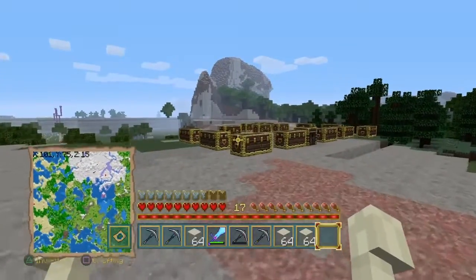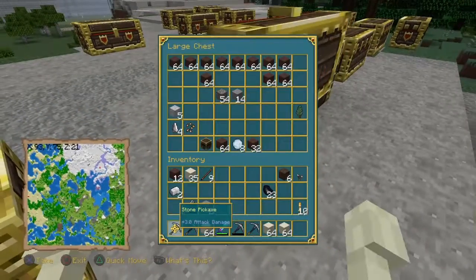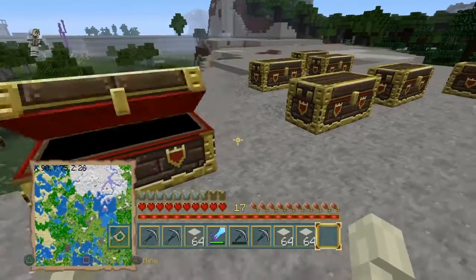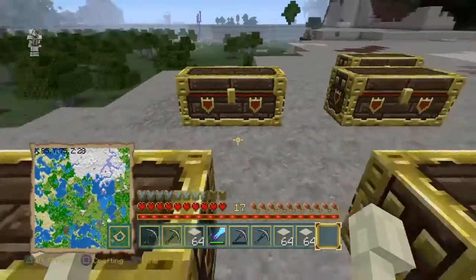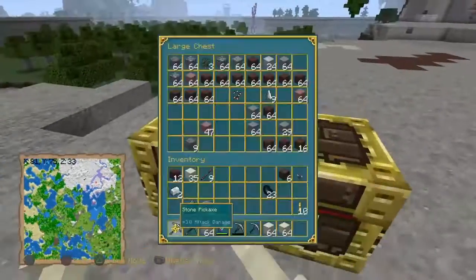As you can see, all these chests are full of the materials I've already collected from one of the mountains. Look at all that cobblestone — I'll be able to ship that back to the nerve center of the entire site so I can produce more stone brick.